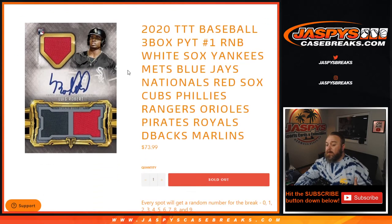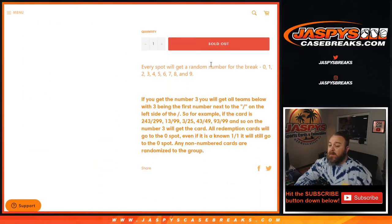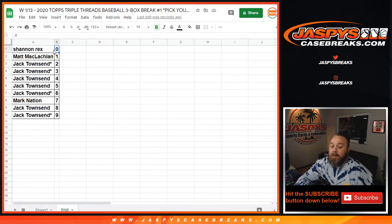Now, just like anybody knows with random number blocks, every spot will get a random number from 0 through 9. If you get number 3, you'll get all cards for the teams above with 3 being the first number next to the slash on the left side of the slash. So for example, if the card is 243 out of 299, 13 out of 99, 3 out of 25, 43 out of 49, 93 out of 99, and so on — number 3 will get the card. All redemption cards will go to the 0 spot, even if it's a known 1 of 1, it will still go to the 0 spot.